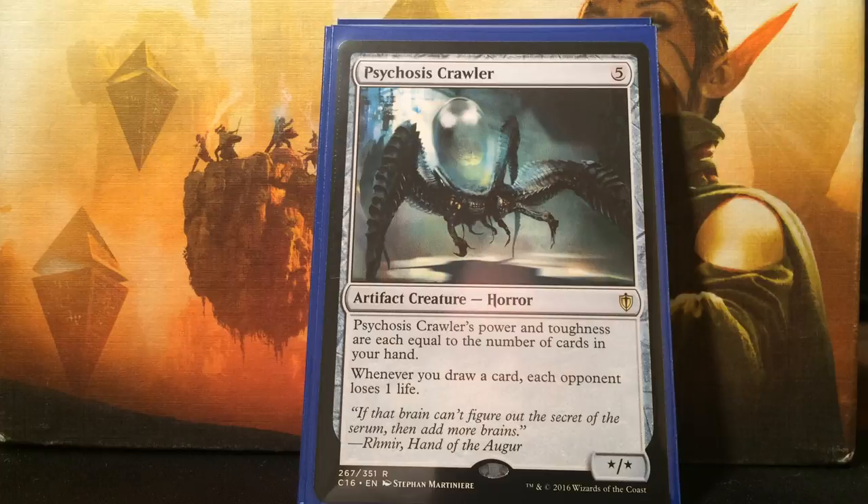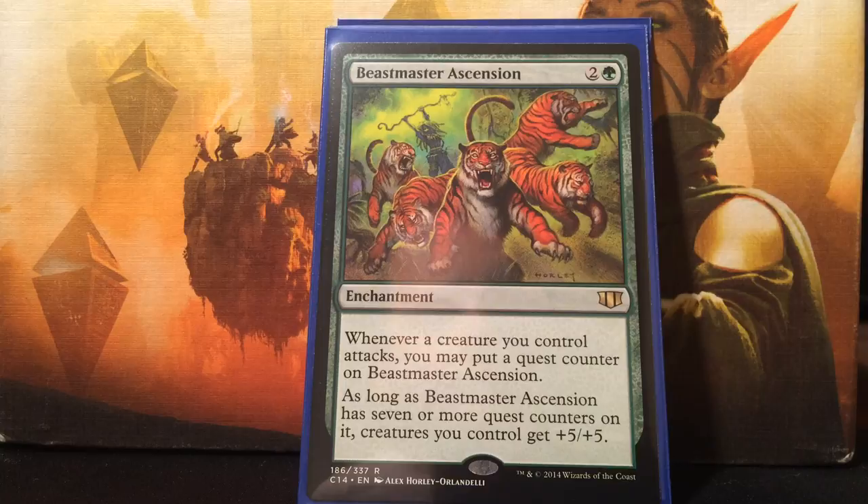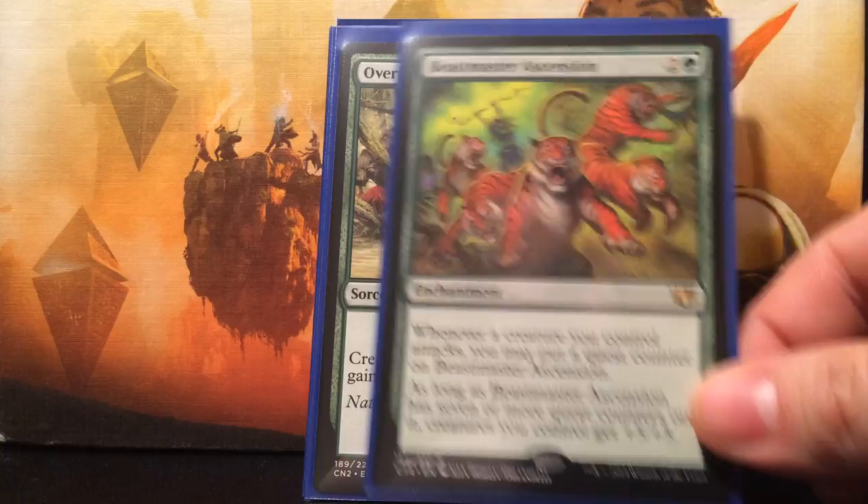Psychosis Crawler is absolutely nuts in this deck. Five mana for a star/star - its power and toughness equals the number of cards in your hand. Whenever you draw a card, each opponent loses one life. That's insane with the potential card draw I can get. This card probably won't stick around, but this is the target to give unblockable to - it's a really good one to bestow unblockable onto. Next, Beastmaster Ascension is a game-ender. It's green and two colorless - I can't believe it's under a dollar but it was reprinted. Whenever a creature you control attacks, put a quest counter on it. As long as it has seven or more quest counters, creatures you control get +5/+5. That is a game-ending card.